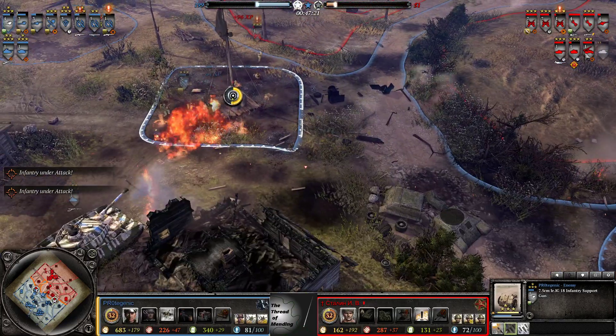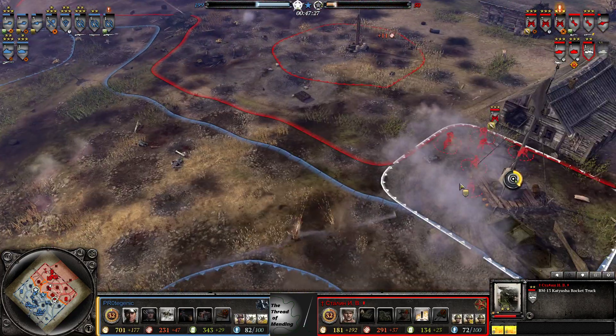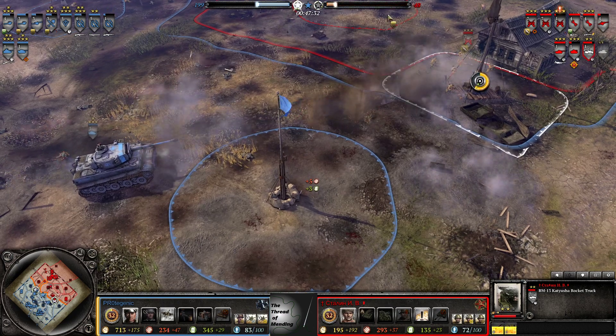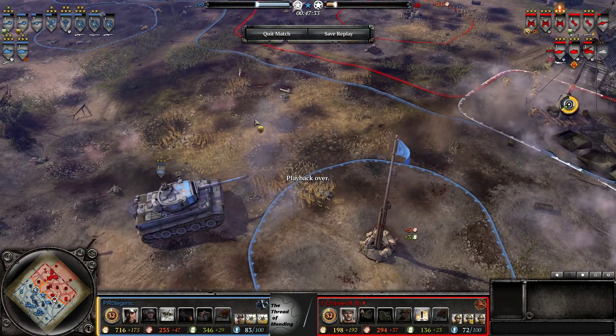Where did the Katyusha fire? Another conscript getting out of there — ever so lucky. But the victory point drain is just on 200-250, Eastern boy has to get in there, and he gives up — throws in the towel.